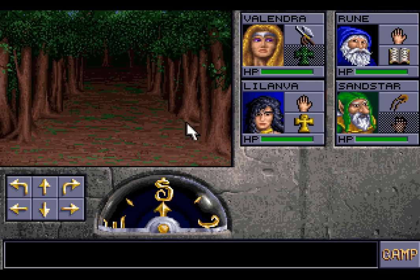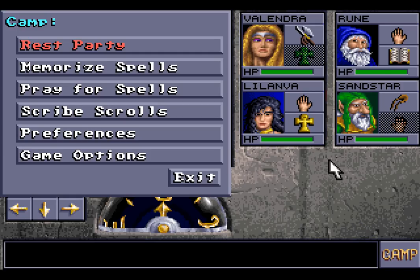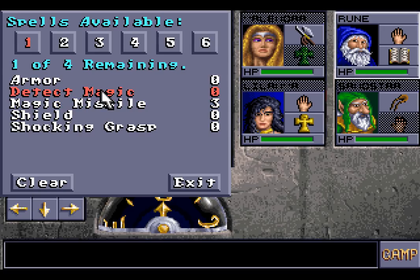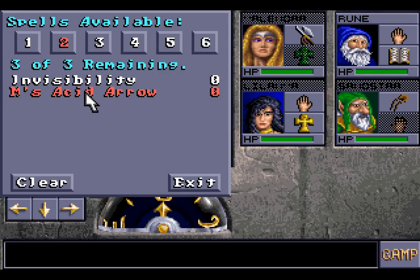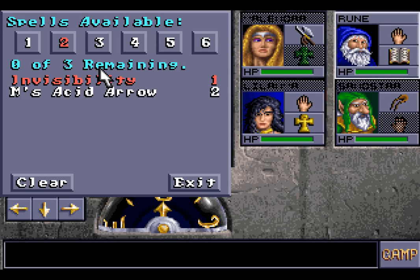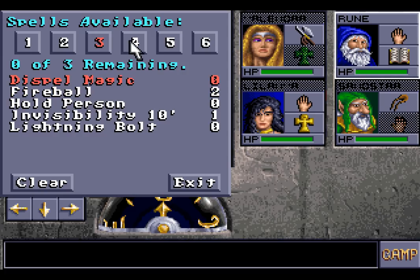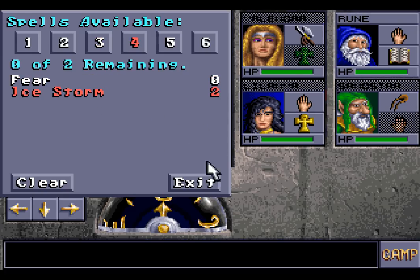Most of this game does not have music, but there are some moments where there is. Before we do anything, let us sort out our spells, since the game does not carry over prepared spells. We're going to have magic missiles, detect magic, Melf's Acid Arrows, invisibility, invisibility 10 feet, two fireballs, and some ice storms — the ice storms are really good.